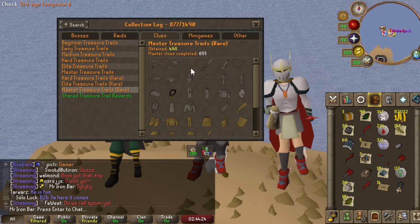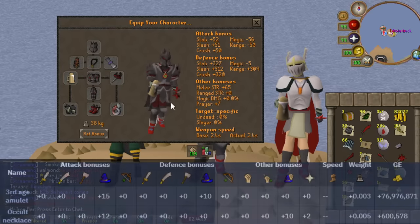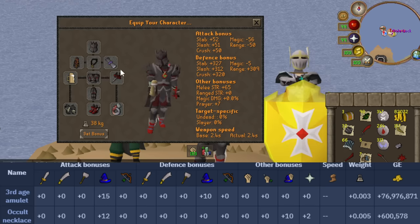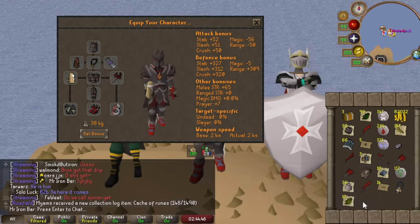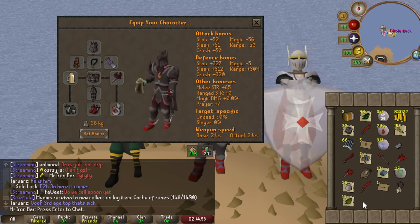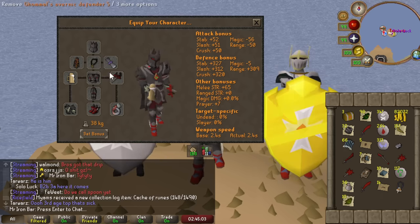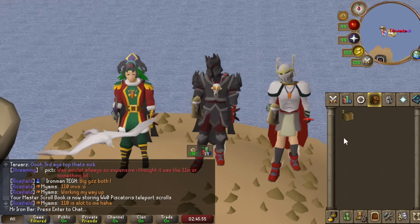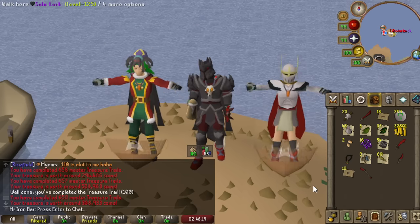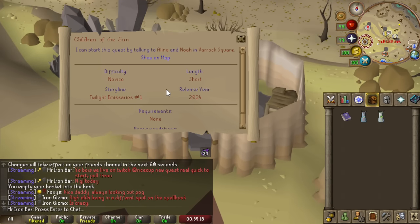The third age necklace is actually a super interesting piece of equipment — it has the highest magic accuracy in the entire game, boasting an impressive plus-15 magic accuracy. Before the Occult necklace came out it was the undisputed best magic necklace in the game. The Occult wins because of the 10% magic damage despite having less accuracy. This necklace could actually end up being useful to me in the future — the Occult necklace is getting nerfed soon, and who knows what new updates will come. We won 100 master clues and got our first ever third age!